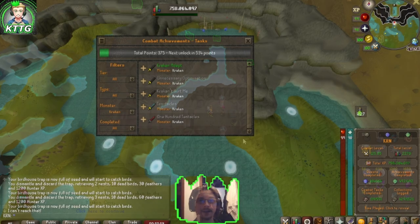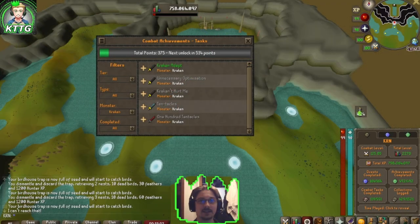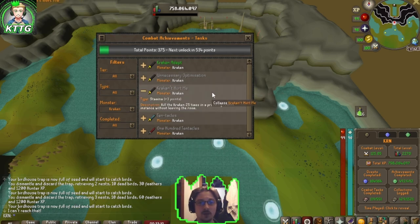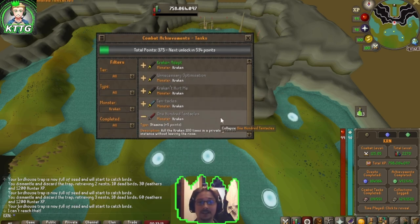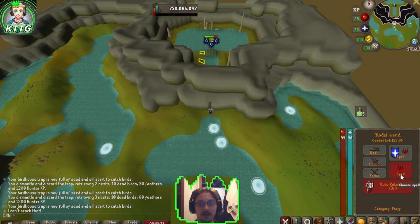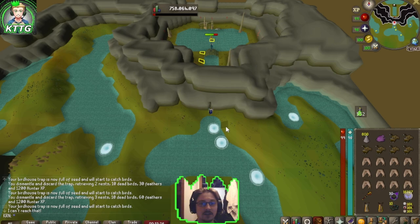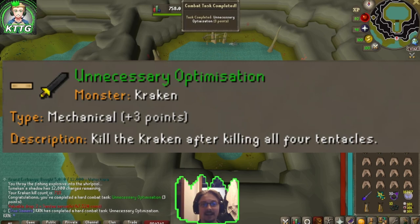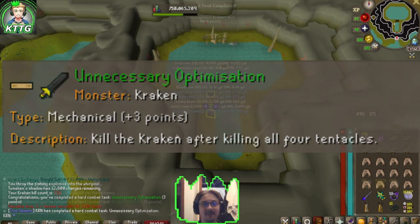200 cave kraken in the Kraken Cove — big boss time! I'll finish the kraken combat achievements now too. All we have left: kill all four tentacles before killing the kraken, then 25, 50, and 100 kills in a single private instance. We're bringing Kodai and blood barrage because you can cast blood barrage on the pool and infinitely heal. Unnecessary optimization combat achievement complete!